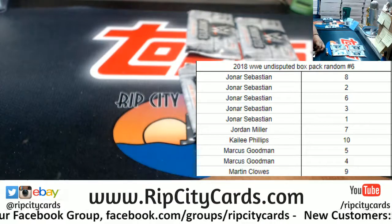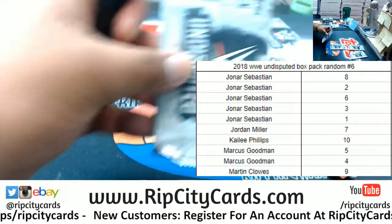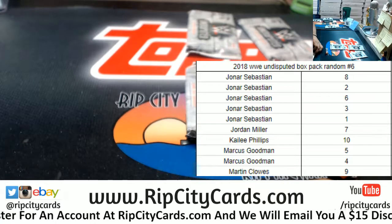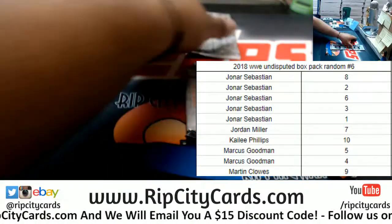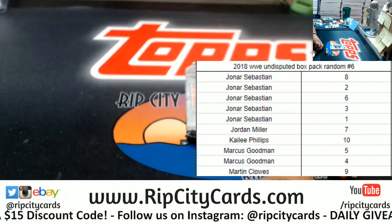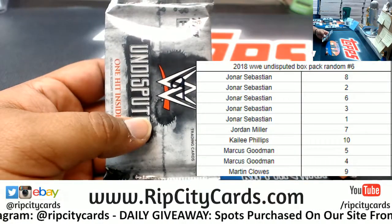Kaylee has ten — maybe lucky number ten for Kaylee. Marcus has five and four. Writing this down so I can keep this stuff nice and organized. Marcus has five and four. And last but not least, Martin has number nine. Let me write that down. Let's start with Martin, pack number nine right here.